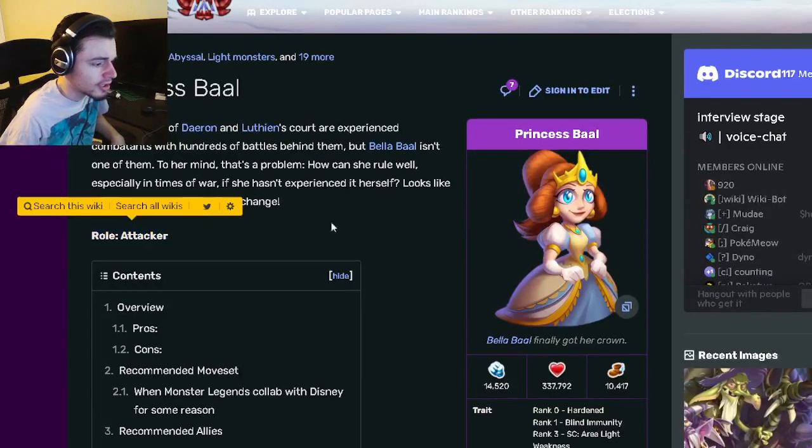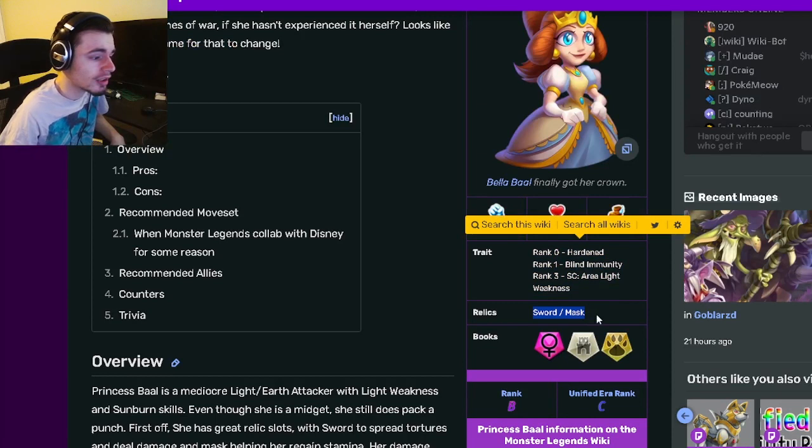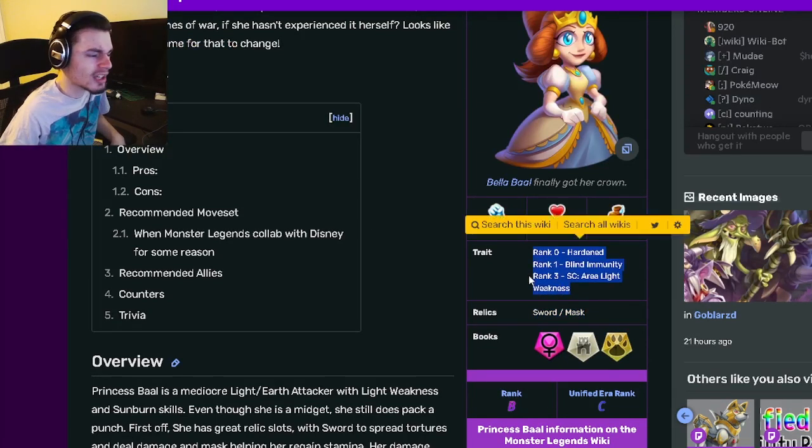Princess Ball is an attacker, and her traits are going to be Heart End, Blind Immunity, and Area Light Weakness. Her relics are Sword and Mask. Her traits are okay — her rank 3 is actually really great, but her rank 1 is really bad, so if you're going to use this monster, try to get her to rank 3.